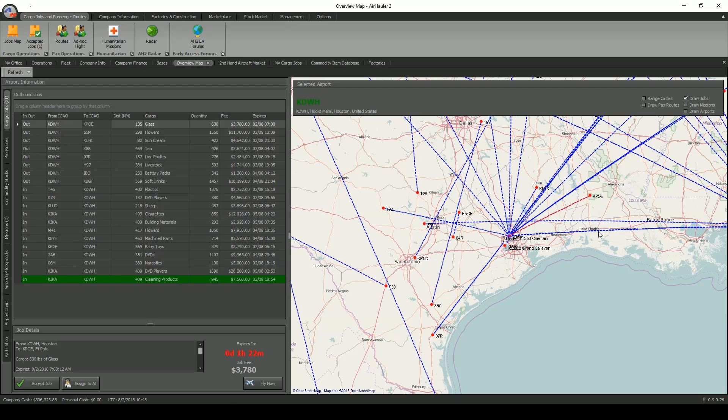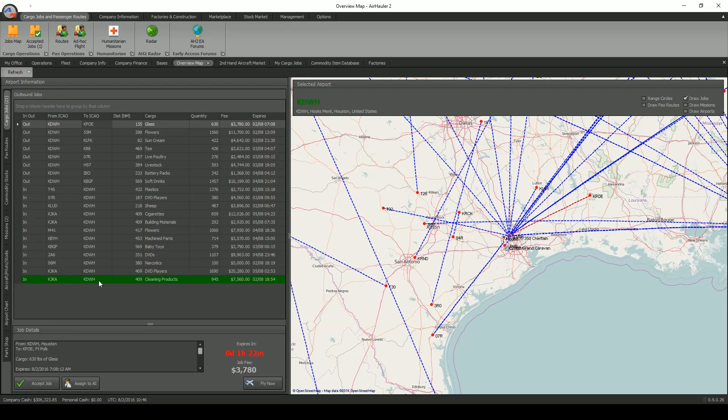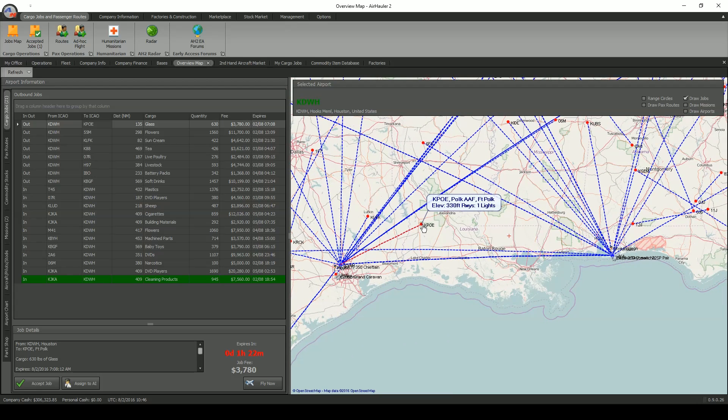I've loaded up my plane with the aircraft engines — 677 pounds — put a little fuel on the plane, and I still have a little room left over, but there's really nothing I can take over to Gulf Shores. The prices on commodities between the two bases are exactly the same, so there's no money to be made on commodities. As far as jobs, the only job was an outbound job from Gulf Shores which I had Sky Pigeon load up in the Comanche.